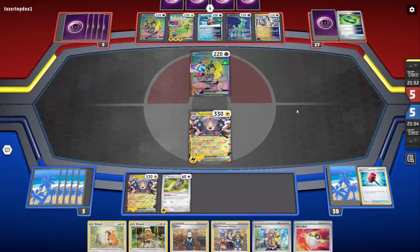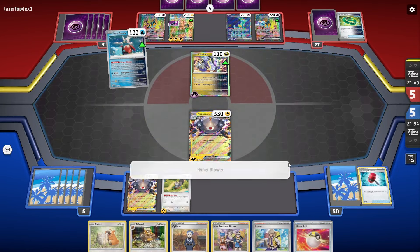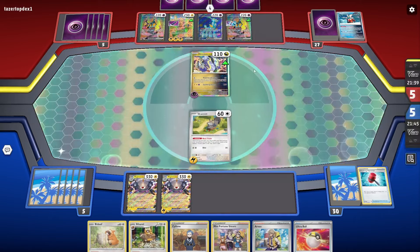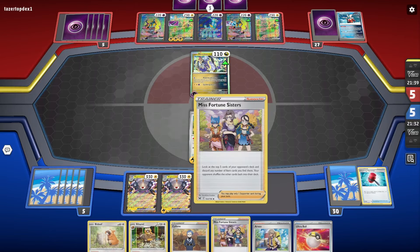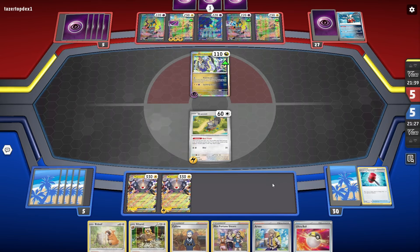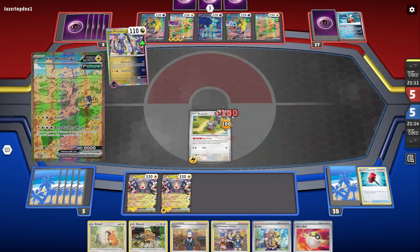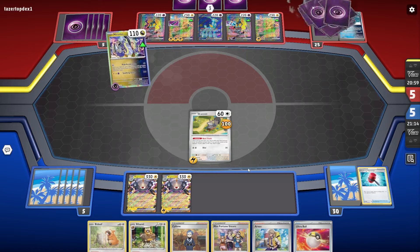They're attacking again - that's not terrible. I'll just let them take the Skovit down, give them another prize. I don't know that I want Misfortune Sisters - everybody plays items. I don't want to drop the Bidoof down at this point because this is going to get to four prizes. If they took out the Barbarel or Bidoof with Iron Hands with AMP, then they only take out one Magnezone. Right now I think I can't bench another single-prize Pokemon, even though they only need five prizes to win the game now.